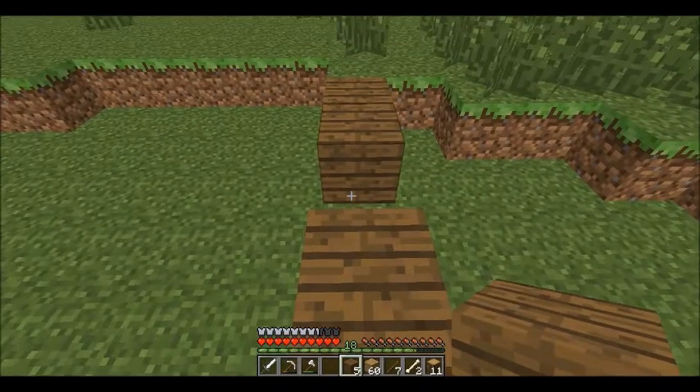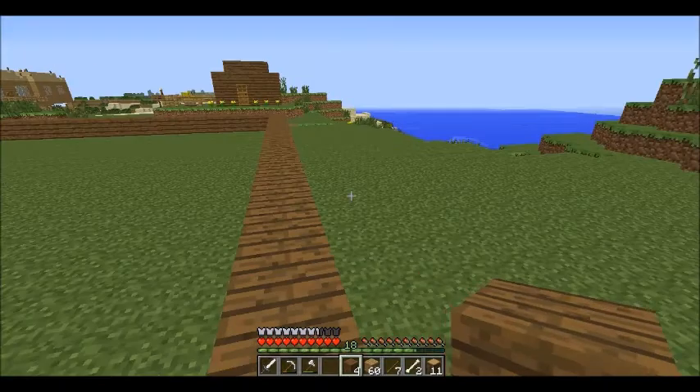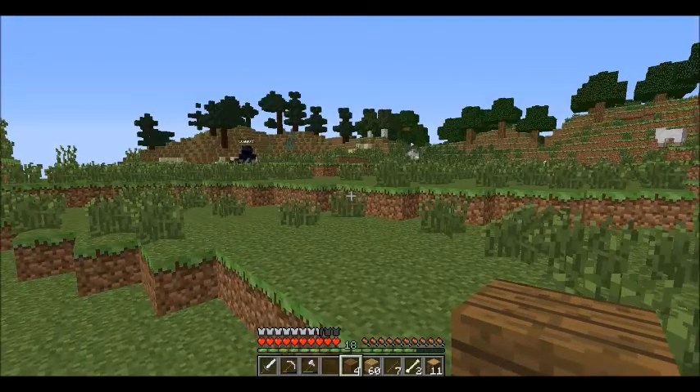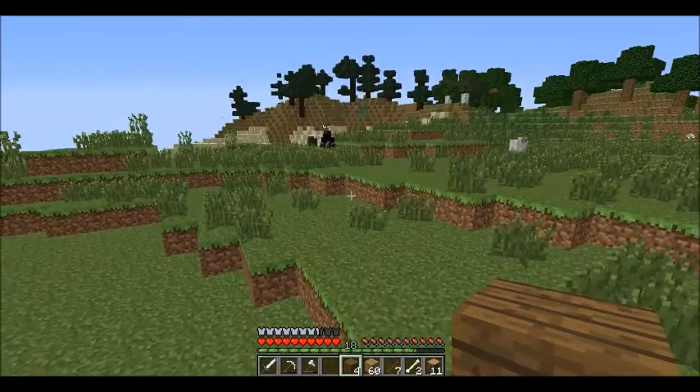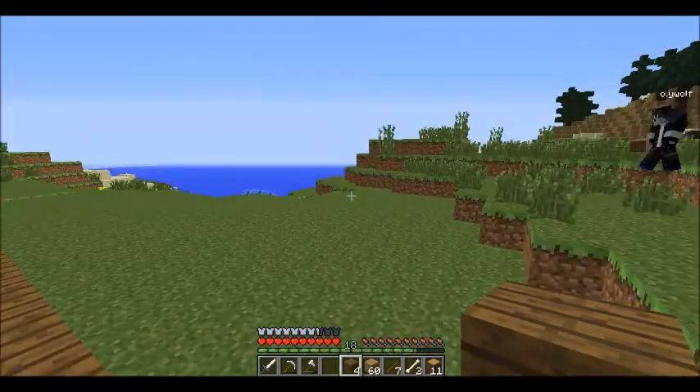So there's some dirt in the way we're going to have to clear, but that's okay. I think the wolf is hiding — oh no, he's not. He's playing with the sheep. Okay, he's playing with the sheep over there. See? Sheep are good friends — everyone loves sheep.